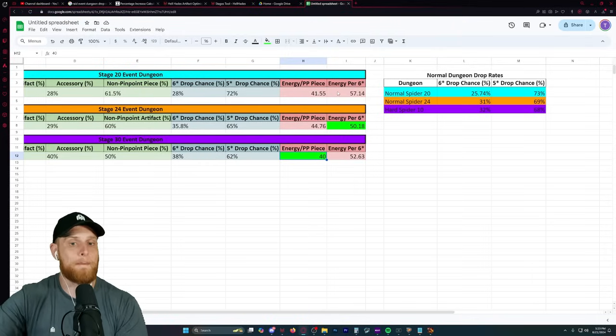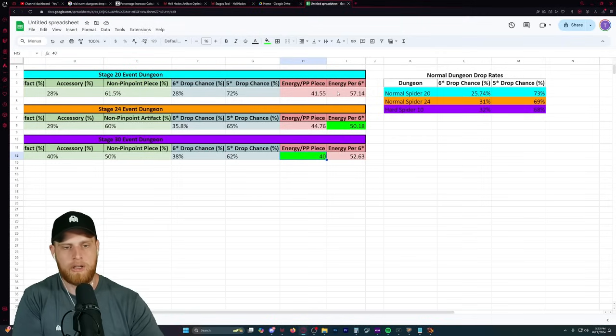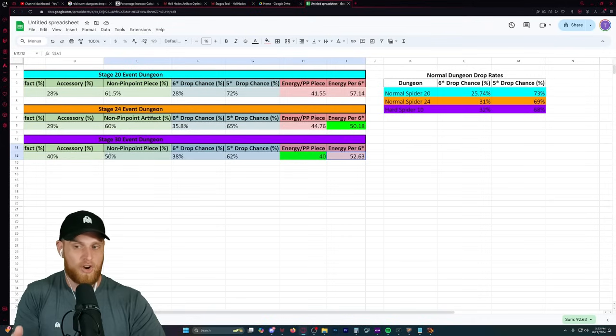If you're looking for higher quality gear, as always, the higher stages are going to be the best. And honestly, it's not even as comparable as the other dungeons - stage 30 is quite a bit better. If these are the actual drop rates, this is a very solid drop rate for 6-star and 5-star pieces.